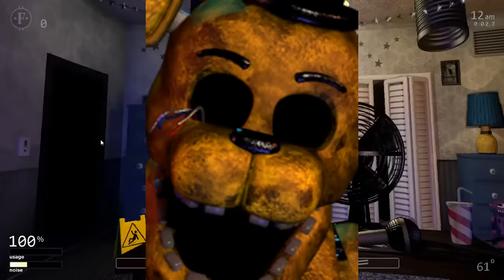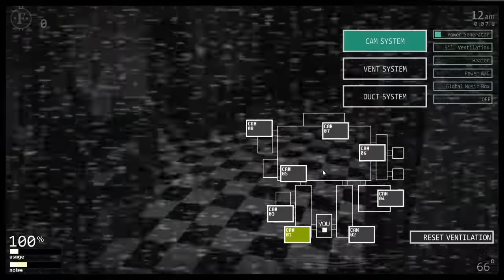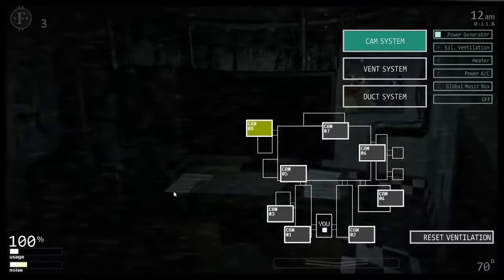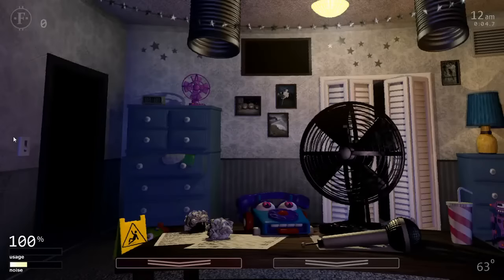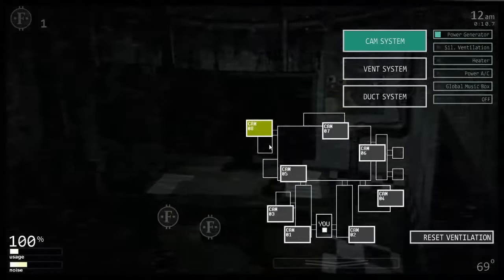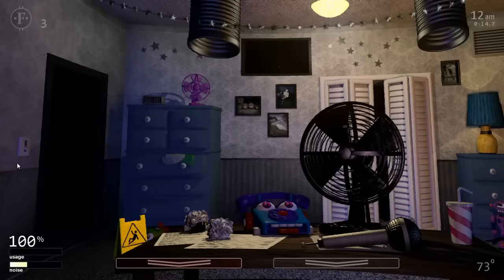Withered Golden Freddy works the same as in FNAF 2, with a chance of appearing in the office every time the monitor is flipped up. The game picks a number between 1 and 40 — if lower than his AI level, he enters the office. The player has between 79 to 60 frames (depending on AI) to either put the mask on or flip the monitor back up. If successful, he disappears immediately; otherwise, he attacks. The easiest way to deal with him is to put the mask on every time you lower the monitor. Golden Freddy can be disabled using the death coin, but if done on AI level 1, you will get the secret Fredbear jumpscare.